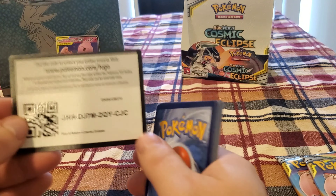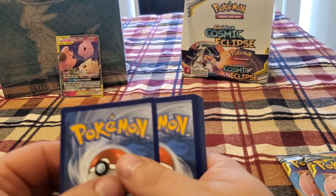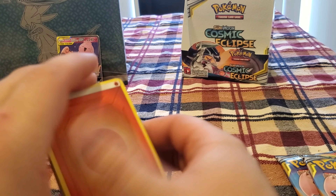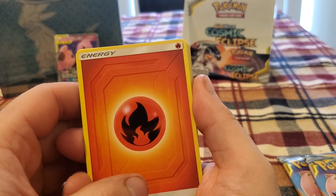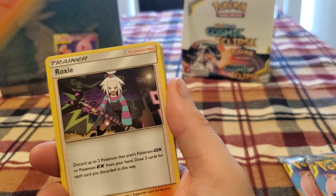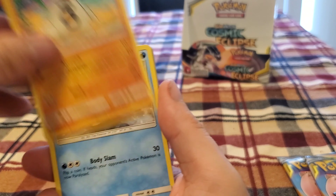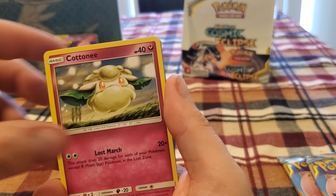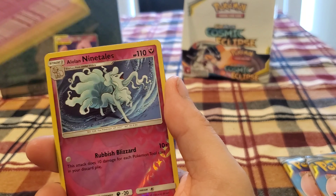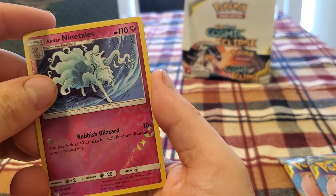Come on guys, we need to get something big here. The most expensive card is the Ends Resolve that we pulled — it's like a $9 card. I'm not gonna say that wasn't a good pull, but it definitely was. Rapidash, Roxy, Professor Oak's Setup, Sanitago's Gas, Field, Cottonee, Rowlet, Phantump, Alolan Ninetales with a Reverse.